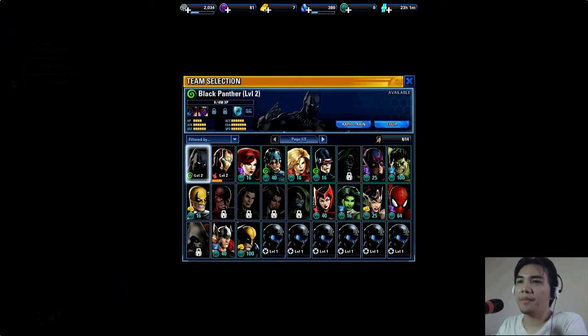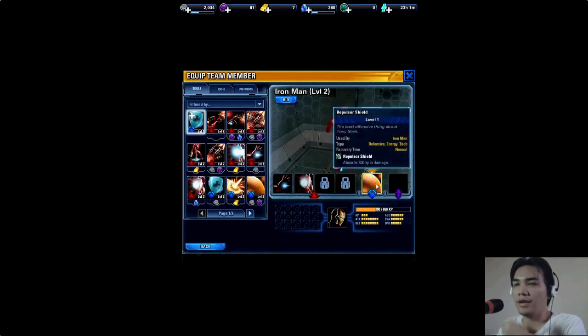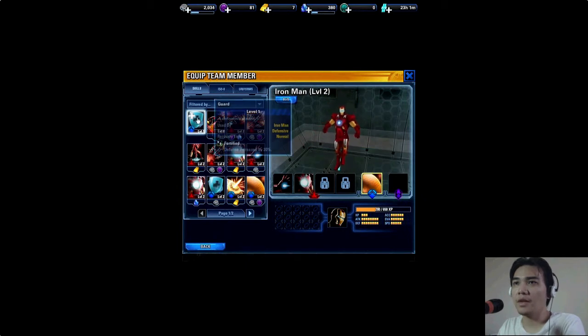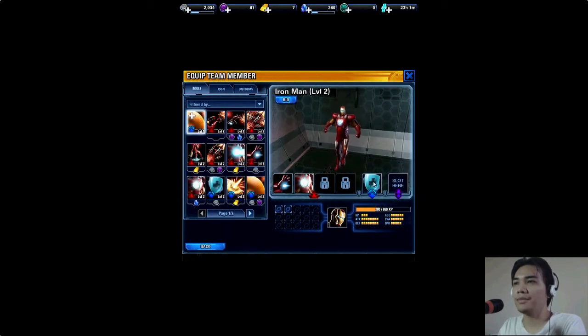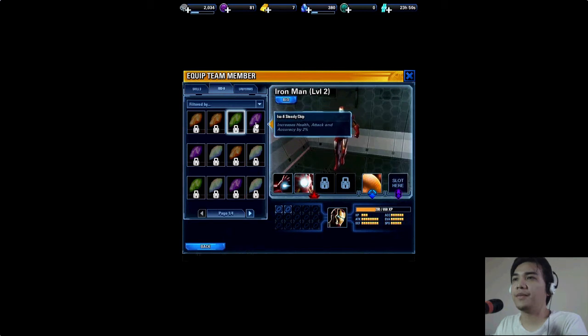You can also equip items on your characters. For example, this shield I got as a random drop from a mission — I could equip it on Iron Man. Each character has four moves, and then you have your ISO slots. If you're familiar with Marvel Avengers Alliance, you'll be equipping different ISO-8 crystals that you find on the map, which do things like increase speed, accuracy, evasion, health, or attack.